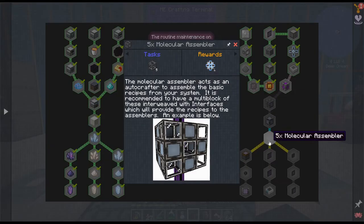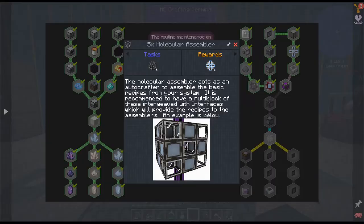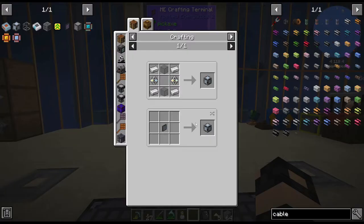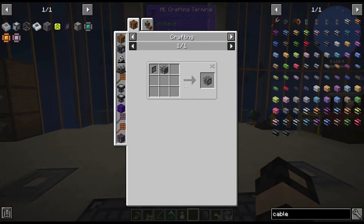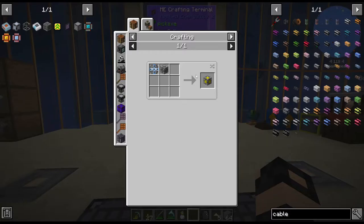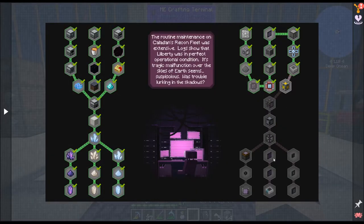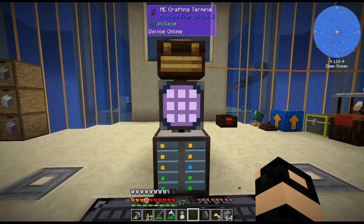I guess let me do a little bit of crafting here. If there's anything super crazy... I mean, all this is just really basic, kind of just vanilla. I know it's not vanilla, but just base crafting — the recipes aren't changed. So I guess let me do that, and maybe do a little bit of auto-crafting.